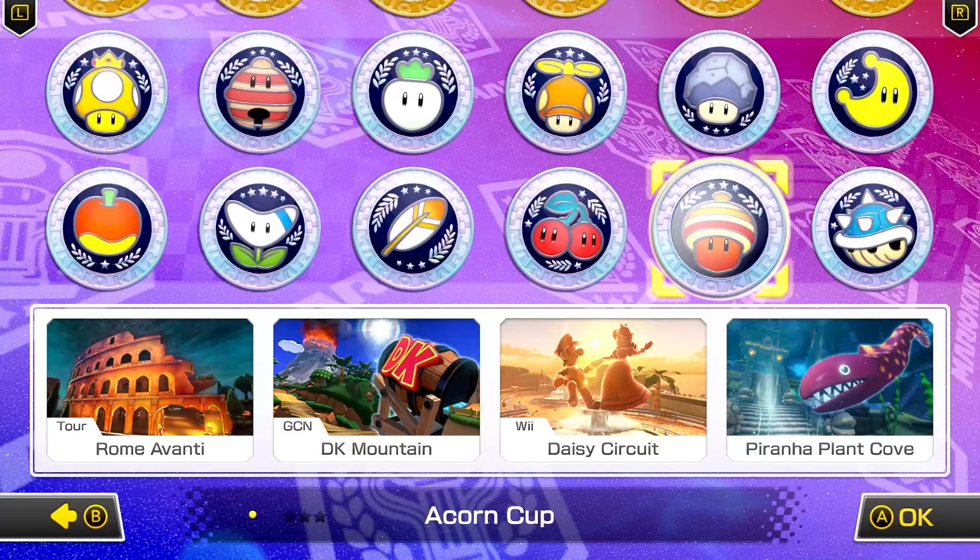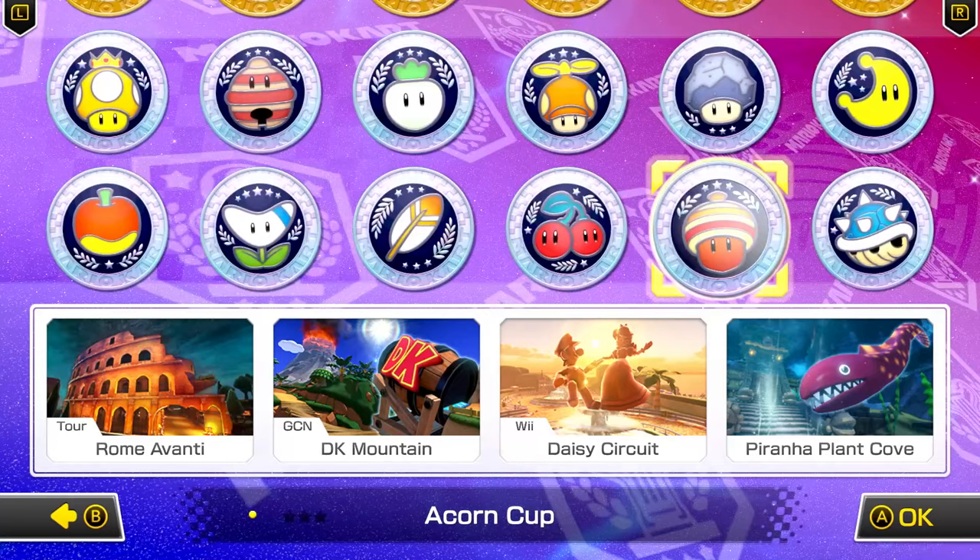We're playing through the Acorn Cup which has Rome Avanti from Mario Kart Tour, DK Mountain from Mario Kart Double Dash, Daisy Circuit from Mario Kart Wii, and Piranha Plant Cove. Let's go for it!